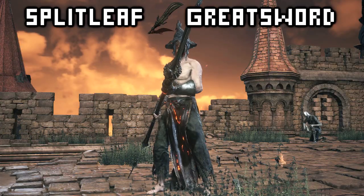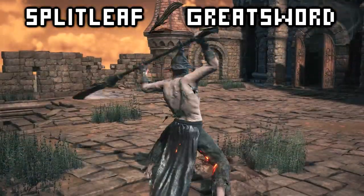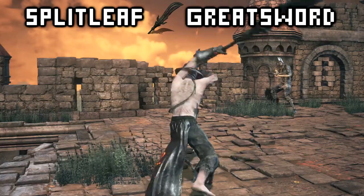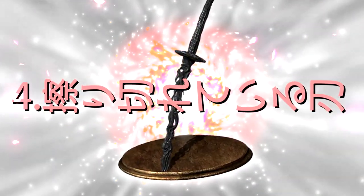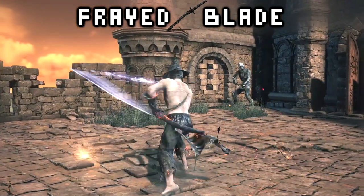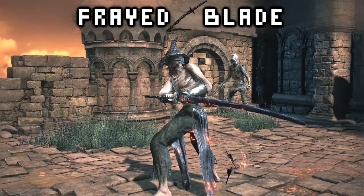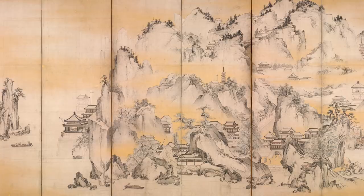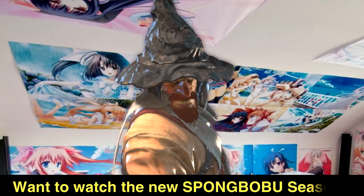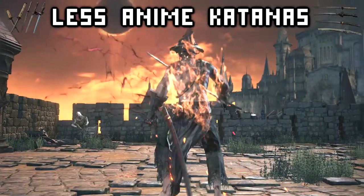There is another DLC weapon recently rediscovered — the deflector with the most style. It's just like my Japanese animes, but be warned, it also unlocks your inner weeb. Sadly, no other katana can deflect at all.